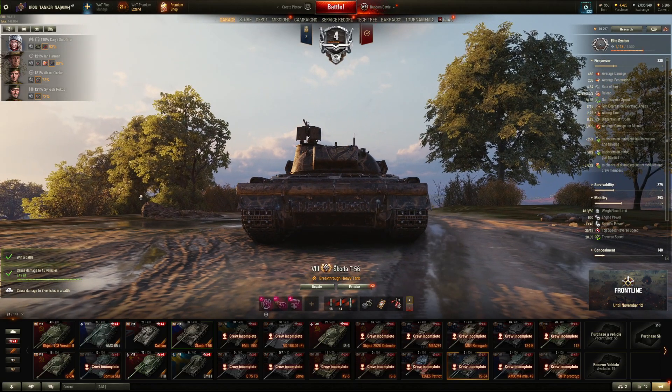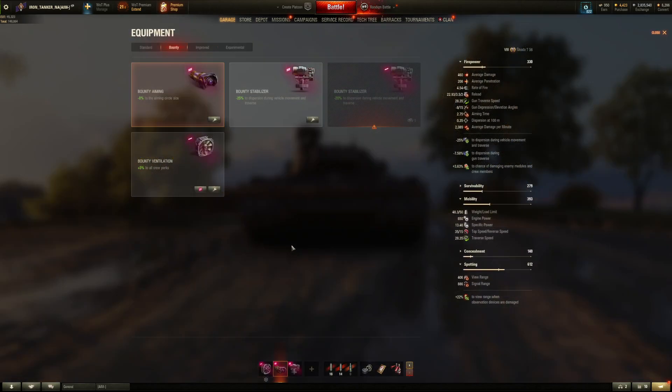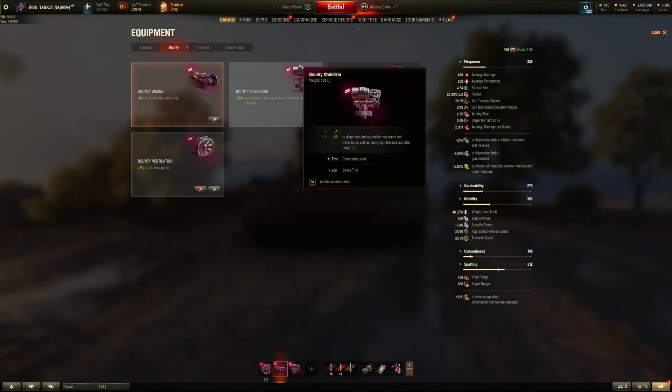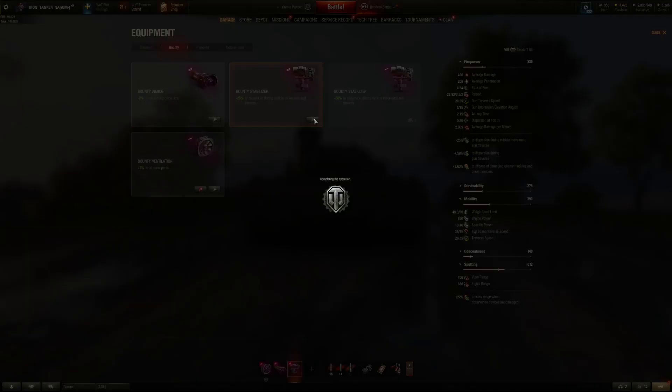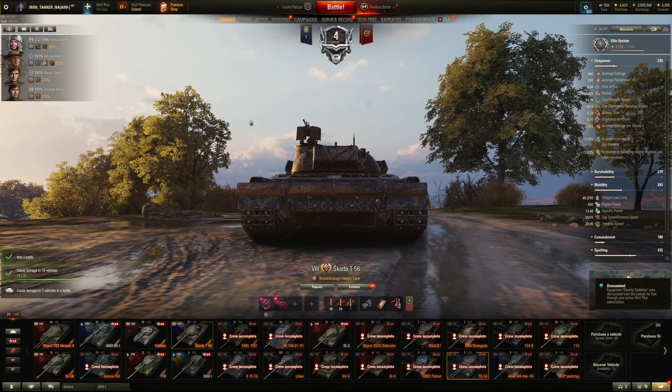Happy Saturday everybody. I'm just making this for me — I didn't know this. The first thing is the improved two hash mark bounty equipment stays bounty equipment. That's important to know because it is cheap to remove it. It's covered by the WoT Plus pass.